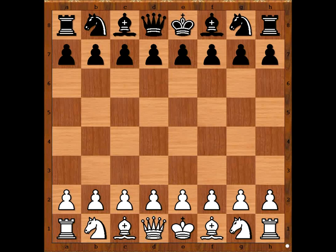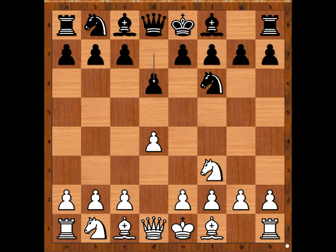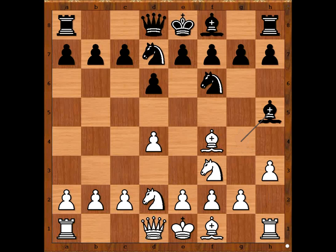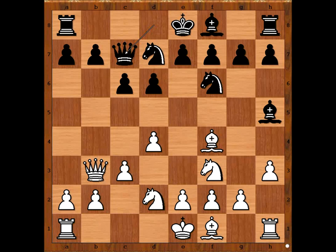Grigory Levenfish had white pieces and he started with d4. Alexander Alekhine played knight to f6, knight to f3, d6, bishop to f4, bishop to g4, knight from b to d2, knight from b to d7, h3 attacking the bishop, bishop to h5, c3 intending queen to b3, c6, queen to b3 attacking the pawn on b7, queen to c7 defending, e3 and now e5.